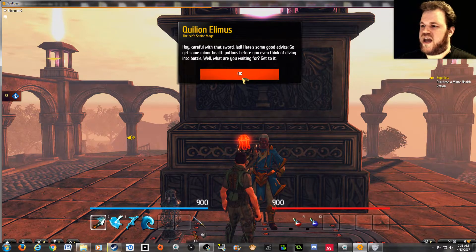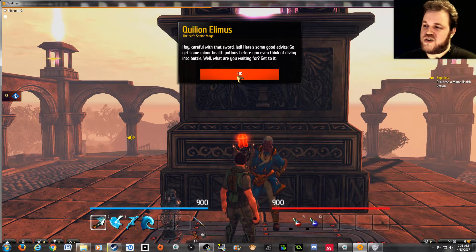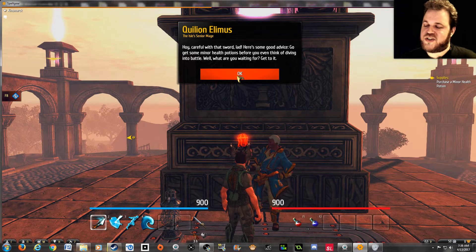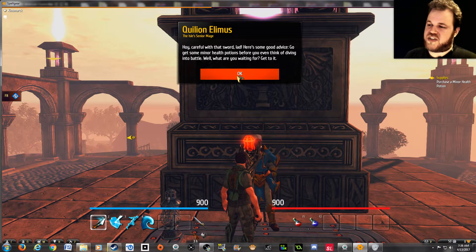Careful with that sword, lad! I mean, sheaves — those arcane implements — aren't invented yet. You couldn't just put it safely at your waist; no, you gotta hold it up threatening-like. So if you sneeze, you might stab me in the crotch.